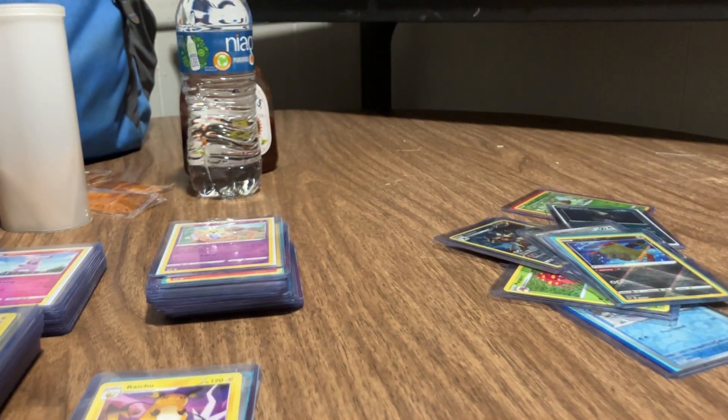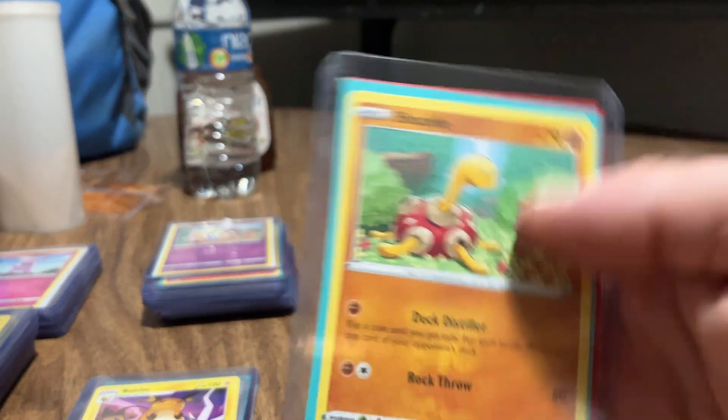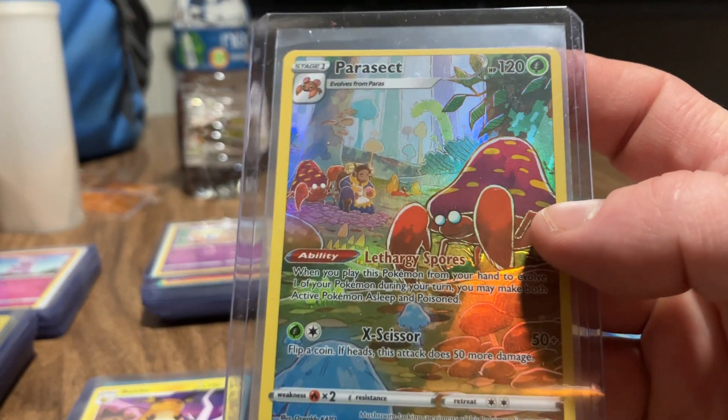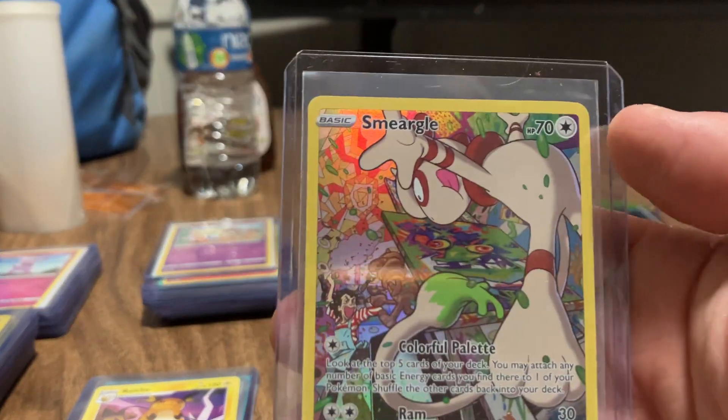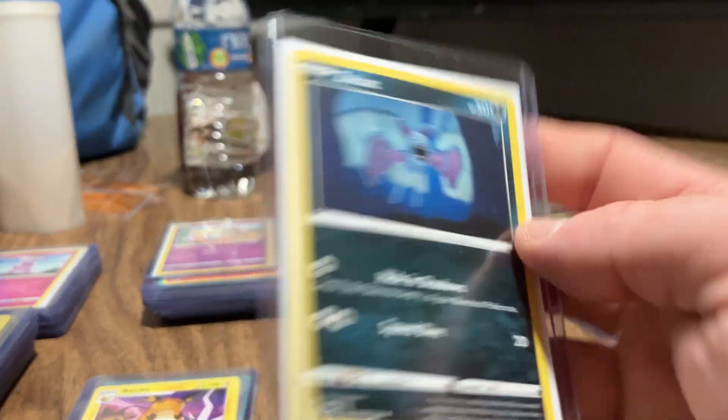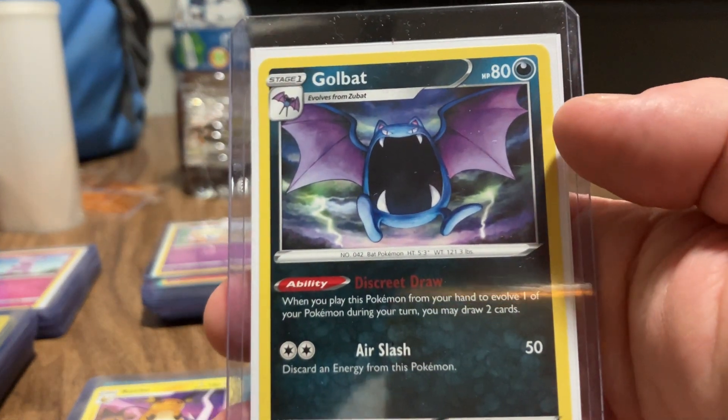That one's followed by Ninetales and that one's followed by Suicune. Alright, that's nice. Smeargle, Treecko, Pikachu holographic, Parasect - Parasect. And another Smeargle. Zubat.